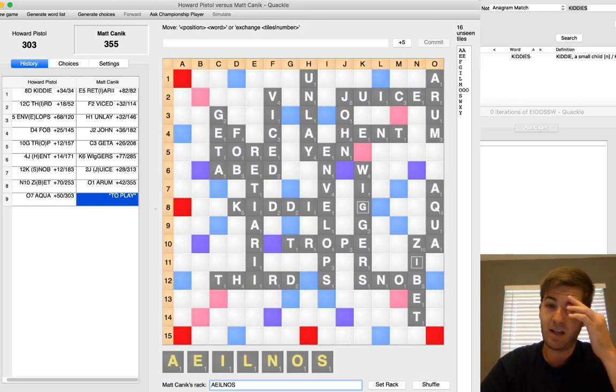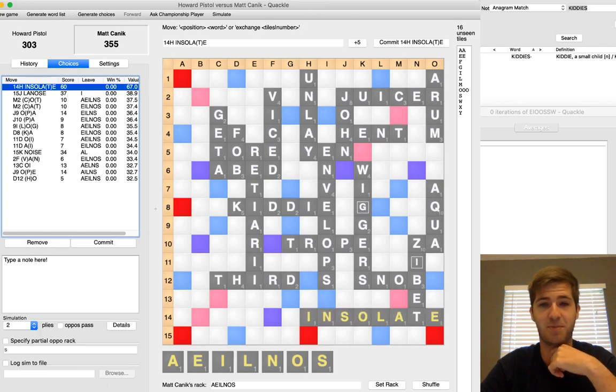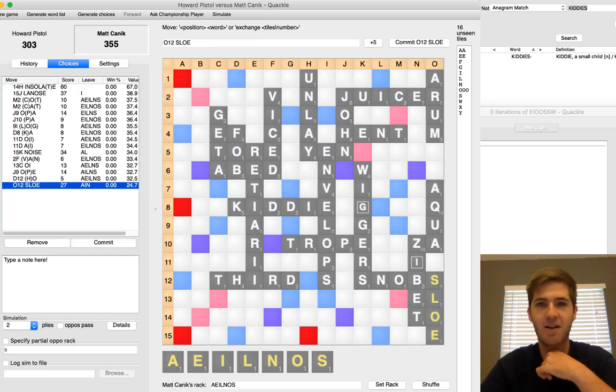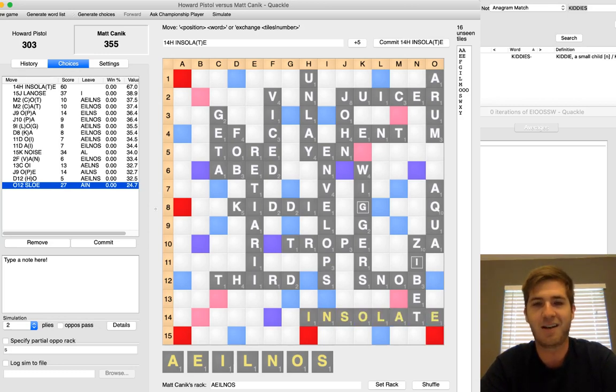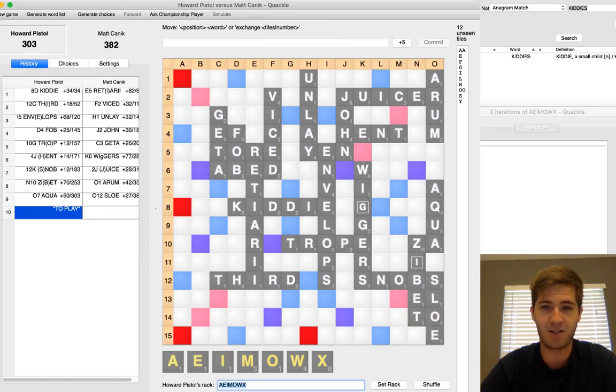I pick up the ANISOLE rack — A-N-I-S-O-L-E. I don't have a spot to play ANISOLE, and because I don't, I very quickly start thinking about how I can shut down the board. Now that's stupid, because I still have a bingo — I have INSOLATE, which is one of the highest probability eights there is, one of the first bingos anybody studies. It's not that I don't know the word; I just didn't even think about trying to bingo. I saw how nice SLOE was right here — it knocks out just about every chance Howard has to win this game — and I just threw it down way too quickly. INSOLATE probably nets me more spread, and even though it sets up a potentially dangerous spot underneath, I just bingoed again and I'm up by 110, so I just win the game. I played too fast, had an oversight, and missed the bingo.